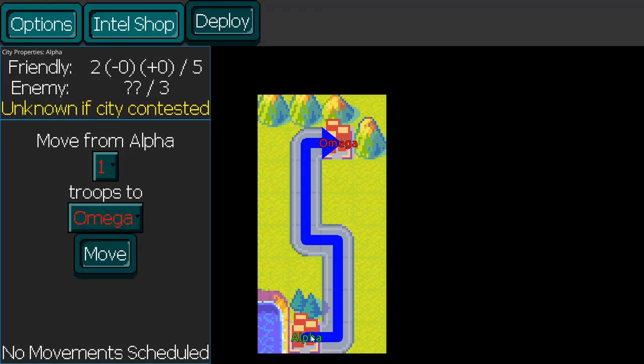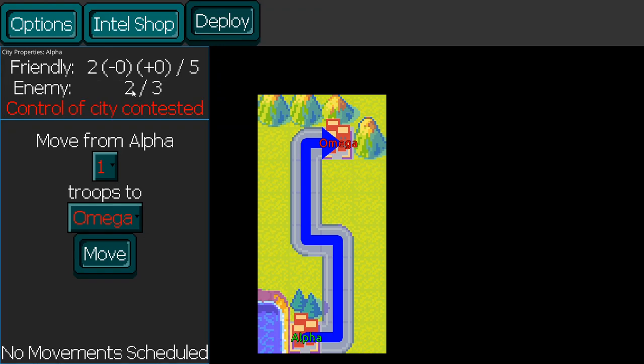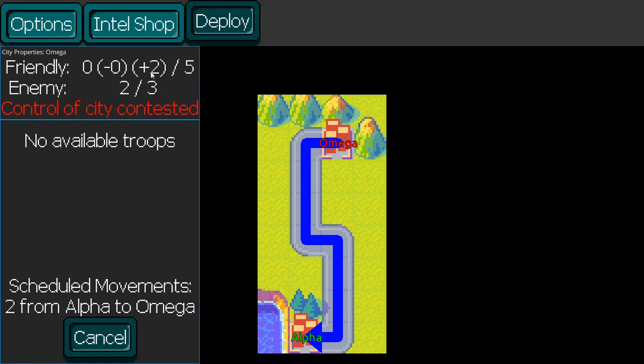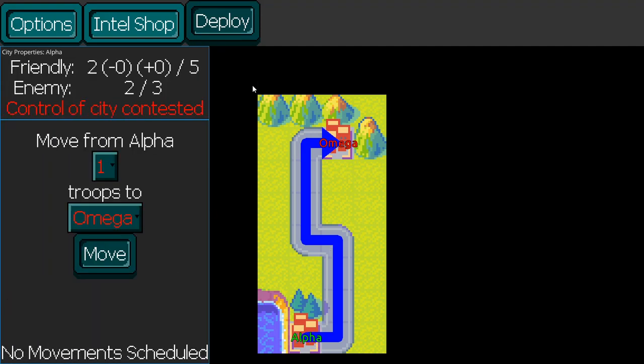Now we need to press it again to refresh, but we can see that there are two enemy troops here, so once we deploy, a battle will commence. If we had moved our troops out of the city, it would no longer be contested — two enemies and zero of our own troops. This city would be contested with two of our troops and two enemy troops. The purpose of the tutorial is to have you only fight in cities where you have some intel, so I'll cancel that troop movement, and this will trigger a battle in Alpha City once we deploy.